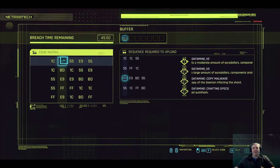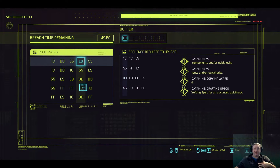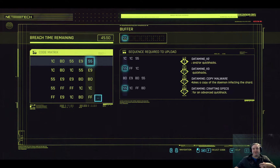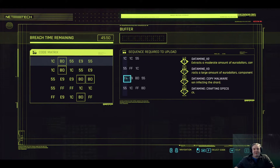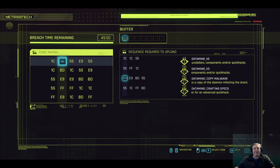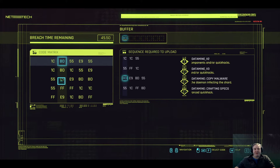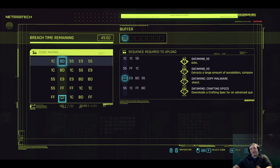We need to find a path which takes us from this top row down, then across, then up and across and down and across. There's only one BD to choose from, and that's this one. If we select that one, we then want E9. Now, there are two options here — E9 here or E9 here — and either of those is fine; they both get the next sequence in the code.